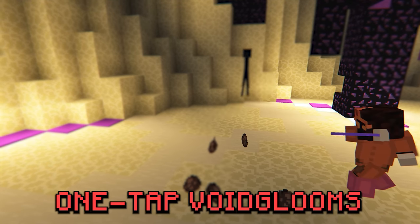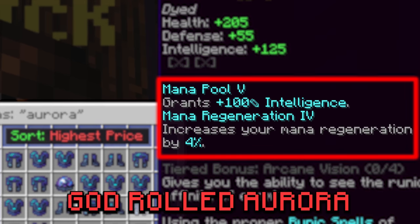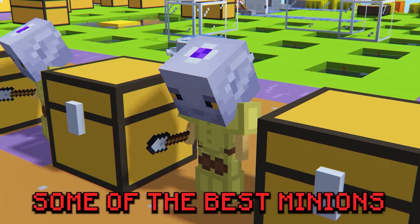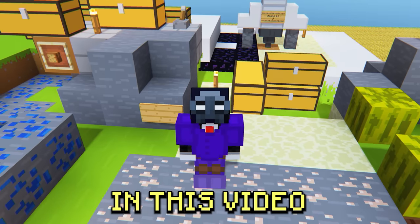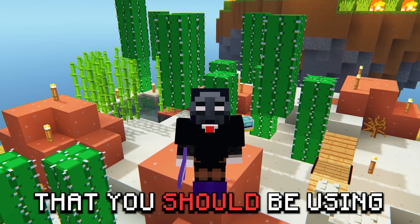This 10 million coin setup allows you to one-tap Void Looms. This 11 million coin setup is better than god-rolled Aurora. This 3 million coin minion upgrade is better than some of the best minions in the game. In this video, I'll be reviewing some of the cheapest and most underrated items that you should be using.